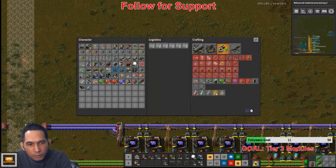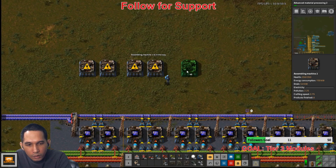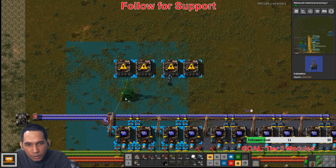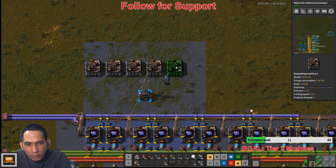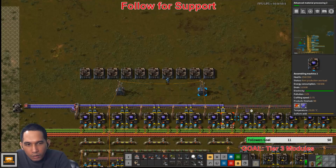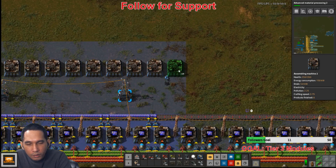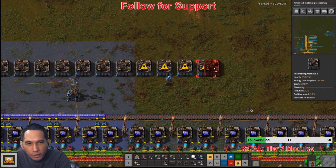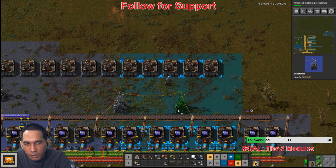That is a requirement. I just need to build 20. Can I do this with substations here so that they can be on the same line? Four, five, six, seven, eight, nine, ten. Let's do that — two, three, four, five, six, seven, eight, nine, ten. Let's have it like this.